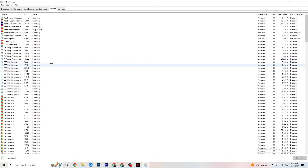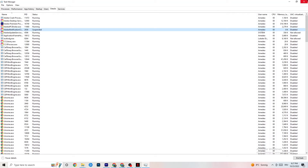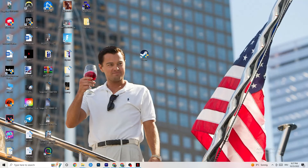In Task Manager, go to the Details tab. With your game running, find the game process, right-click it, and go to 'Set priority.' Test either 'High' or 'Real Time' and see which works better for you. This sets a priority for the game so your PC dedicates more performance to it. Once finished, you can close Task Manager.